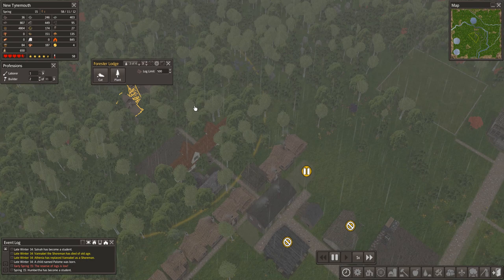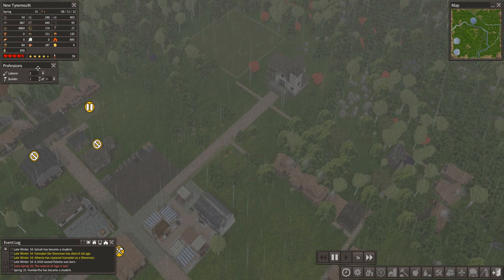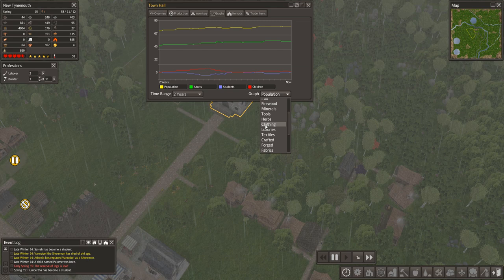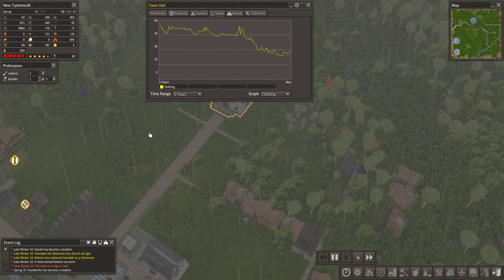I did just add a couple more jobs from the laborer pool over to the forester lodge, and I've set a bunch of people to the goal of cutting down some trees, although that'll be a little bit slow because we literally just pulled from the laborer pool. Looking at the stored clothes as a graph — sure enough, you can see here, very slowly over time, we've been coming down off of our maximum.